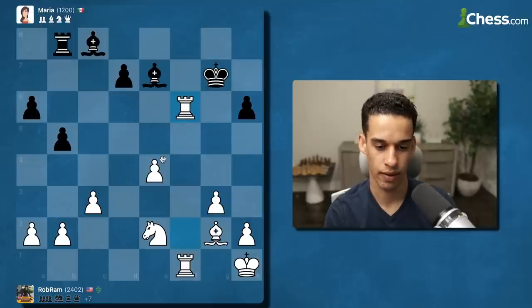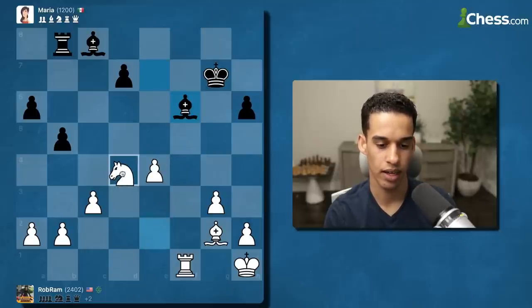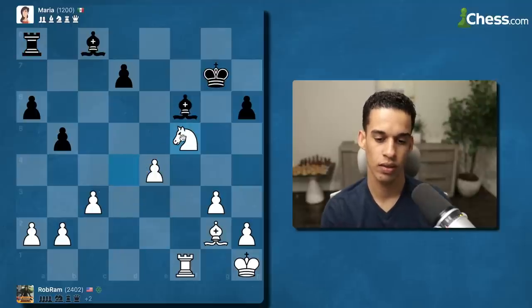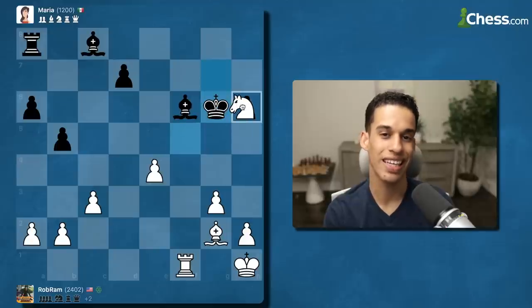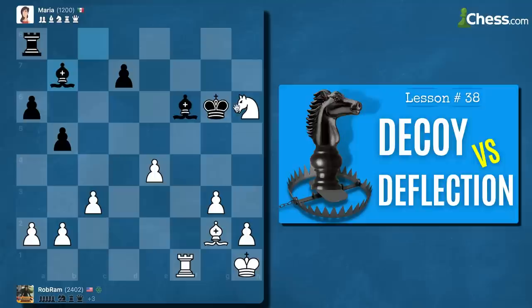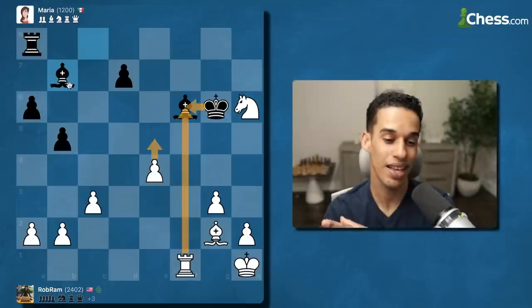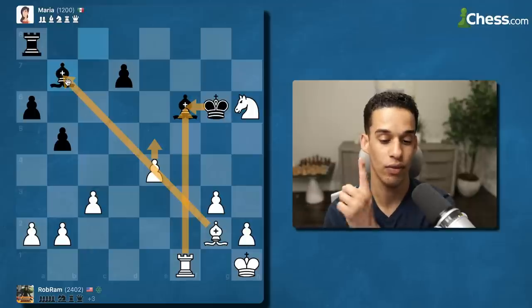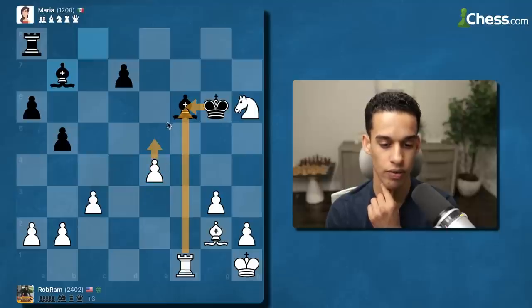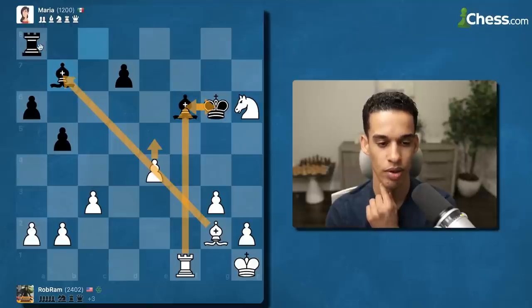Happy to simplify. Knight d4 — inviting them to trade pieces. They said no — check. Now I take the pawn because when the king takes me, that's a deflection and we collect on f6. They said no as well. Take, and then e5 — the same discovered attack tactic we've been seeing from the other video. When I play e5 they go back and could take my knight.